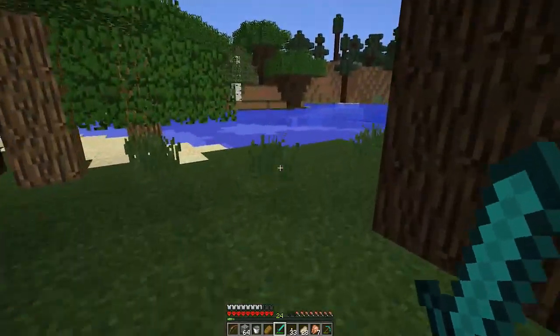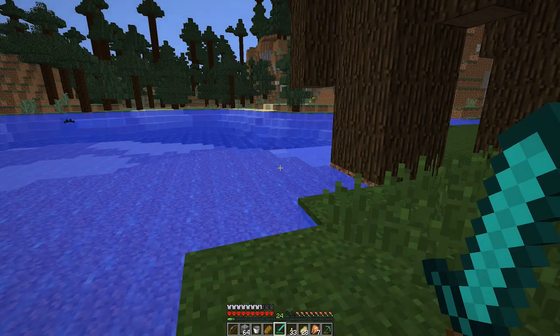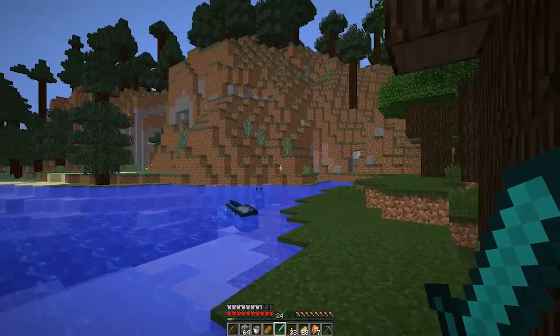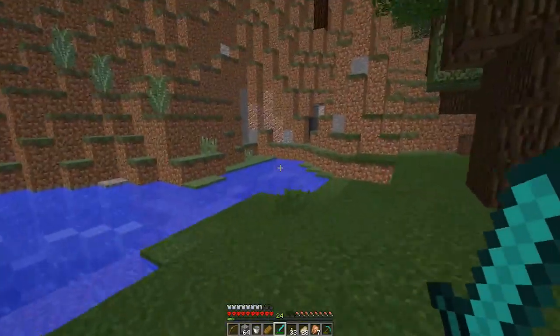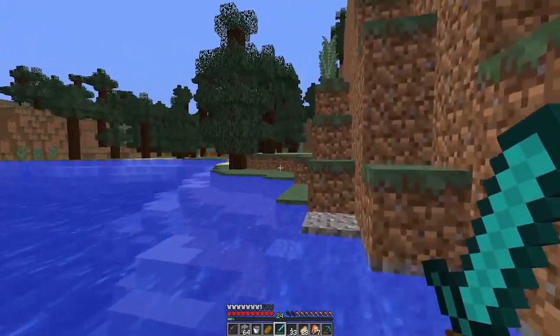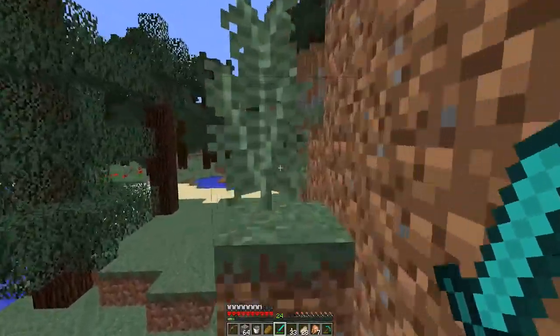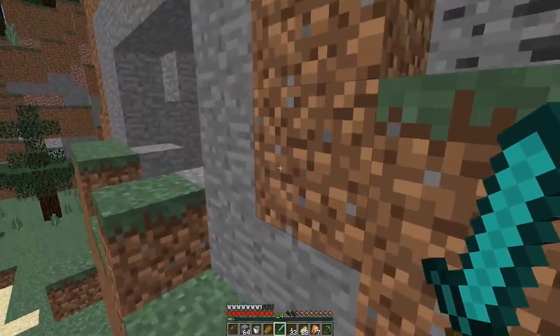I'm going to head back to our mountain and make a sugar cane farm. I only saw one pumpkin. We need 117 paper, not counting the sugar we'll need for speed potions. Speed's always good, especially when you're looking for a fortress.